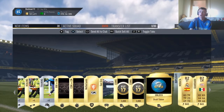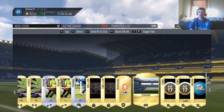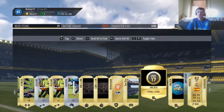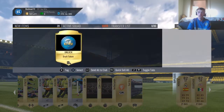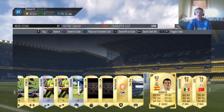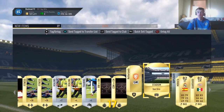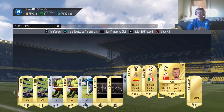Oh my god, wow! Scroll to the back of the pack — I thought I got nothing in here. Hello! 3000 coins, times two — another 3000 coins, and a bloody draft token! That is unreal! I was just scrolling and it was going to be a trash pack, but that was actually an unreal pack. I'll send those to the trade pile.